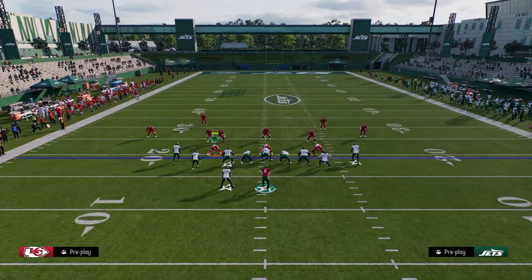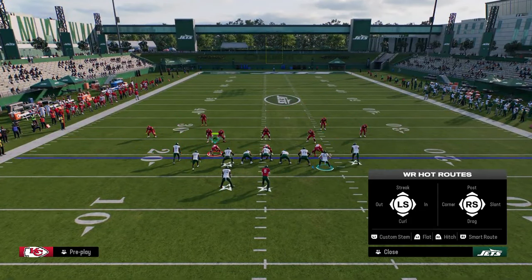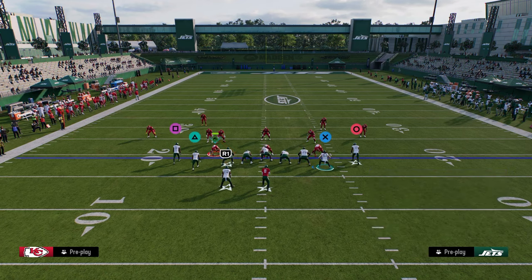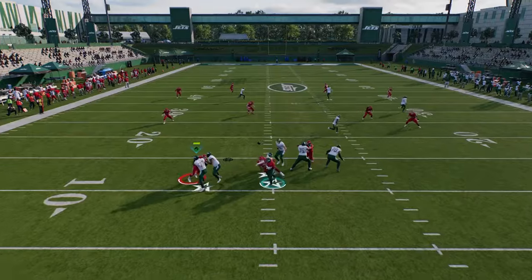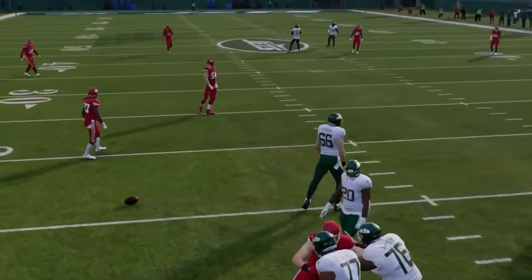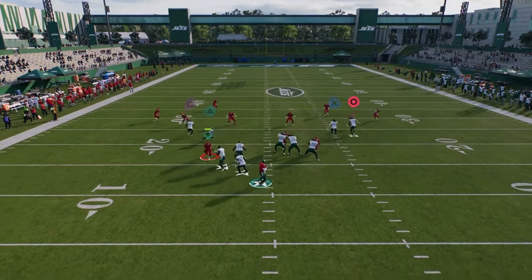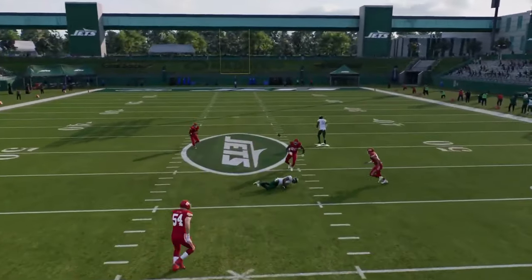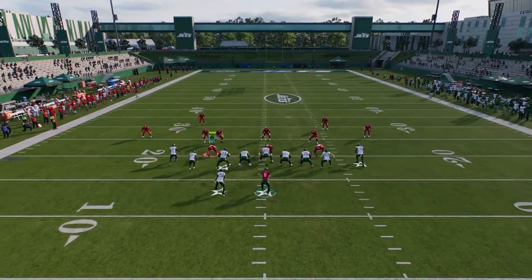My first setup: we're going to take this receiver on the right side, put him on a streak, put the tight end on a corner, drag the slot receiver, and block our running back. You're going to see a simple high-low read. Really the main route you're going to hit is a post that gets into a really cool pocket, and we can throw this post against pretty much everything.